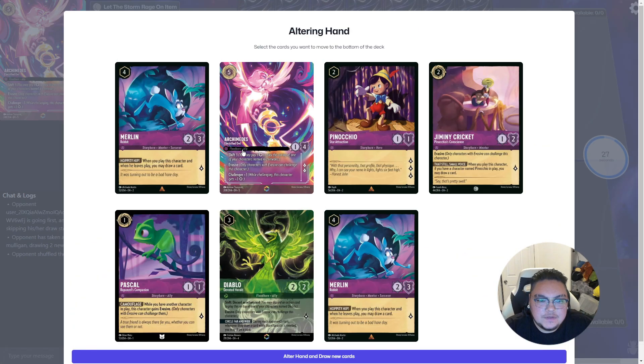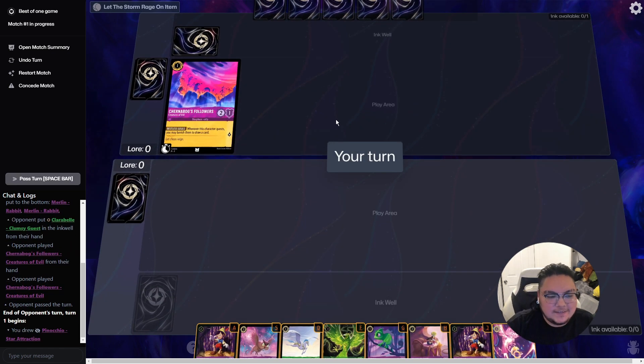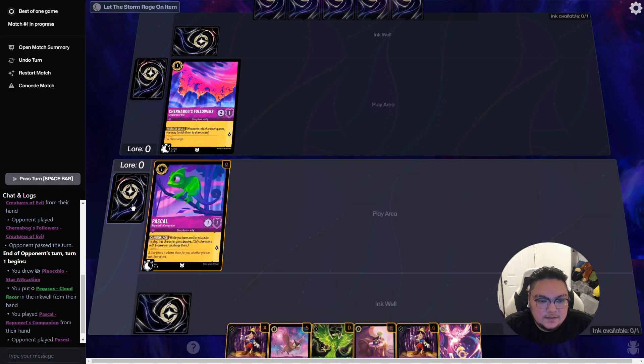We've got a two-drop and a one-drop here. For the four and five, we'll probably put back the Marlins because we don't need both of those uninkables. We're on Lorcanita checking out a couple of new updates. We probably want to get our one-drop Pascal out, so I think we'll just ink a Pegasus and then get the Pascal.